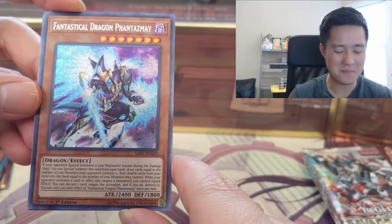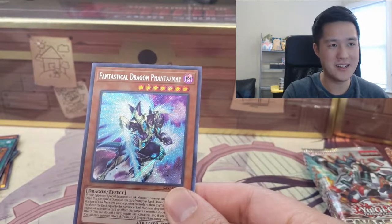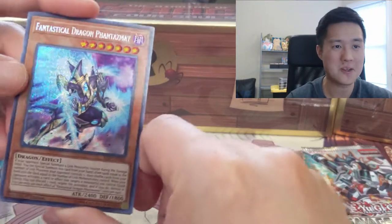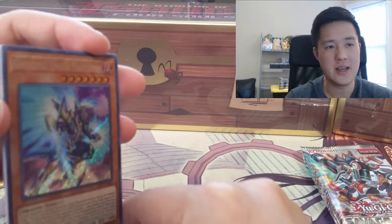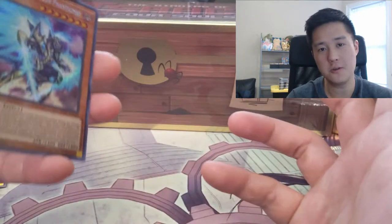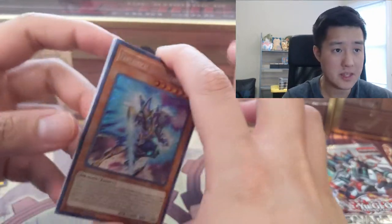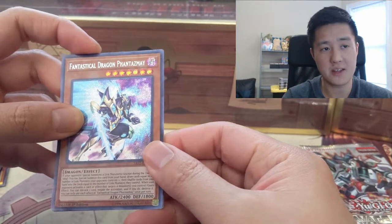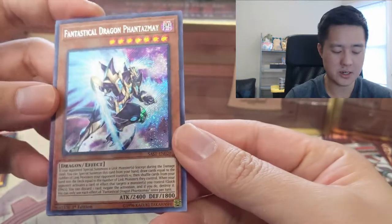Whoa — this is it guys! This is the card: Fantastical Dragon Phantasmay. This card is absolutely insane — if you were to buy it online it would cost you like a hundred dollars. Its effect: if your opponent special summons a link monster except during the damage step, you can special summon this card from your hand. Draw cards equal to the number of link monsters your opponent controls plus one, then shuffle back equal to that number — so you net one extra card and cycle through your hand. Then when your opponent activates a card effect that targets monsters you control, you can activate a quick effect, discard a card, and negate and destroy it.